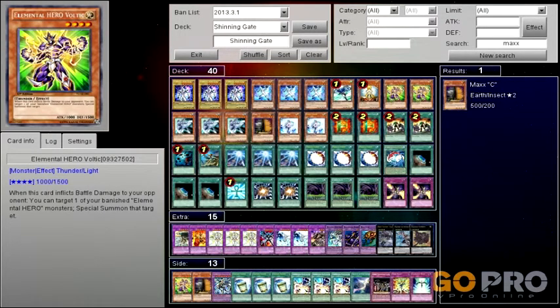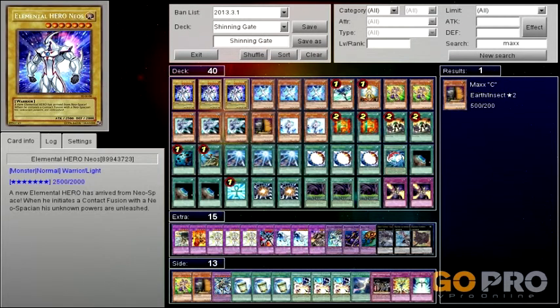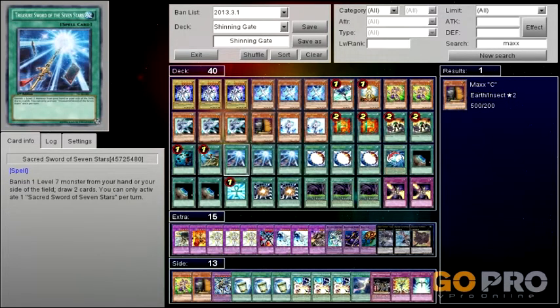What this deck is about: in the olden times, before this card existed — the Sacred Sword of Seven Stars — you wouldn't run any Neos at all in a Shining Gate deck. But since this card exists, it removes Elemental Hero Neos from play, which is a good thing, and lets you draw two cards.